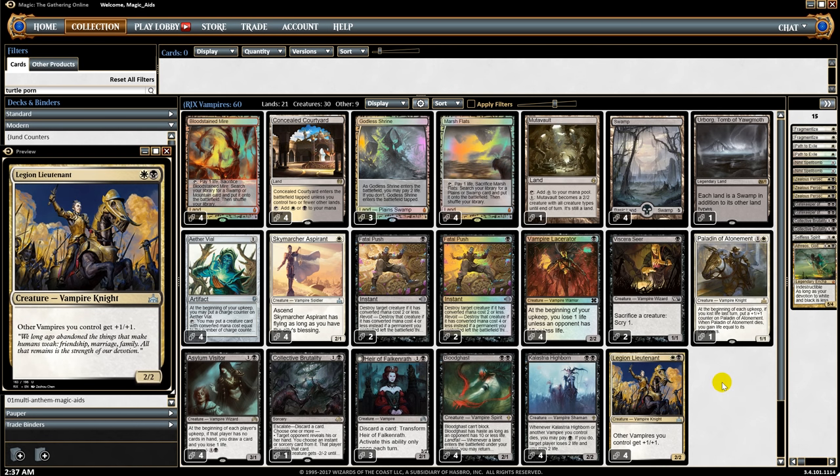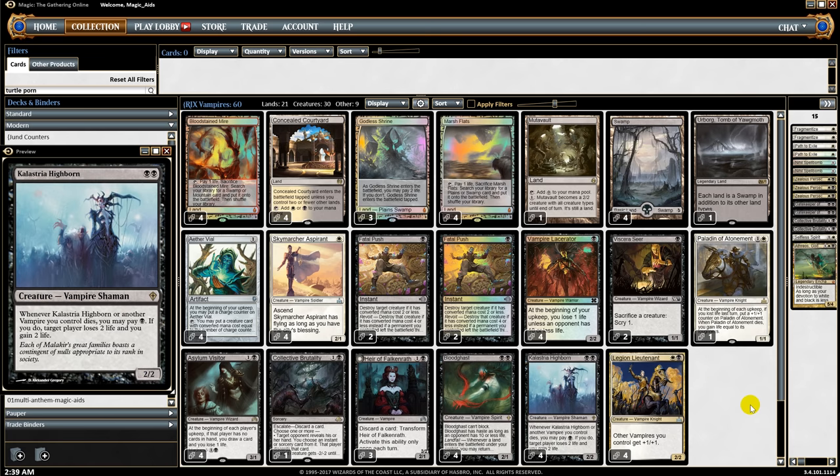Legion Lieutenant is just not as good as Master of the Pearl Trident, but the reason vampires are still relevant is Kalastria Highborn — whenever Highborn or another vampire you control dies, you may pay one black mana, and if you do target player loses two life and you gain two life. Say you have five creatures out and your opponent board wipes you — with five black mana available you drain for 10 and gain 10. A lot of tribal decks like elves and merfolk fall short against board wipes like Supreme Verdict, but with this card you almost want them to board wipe you.